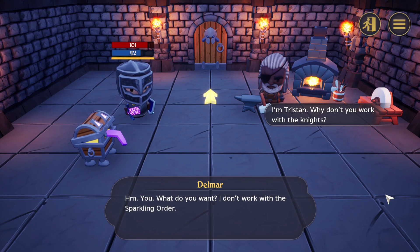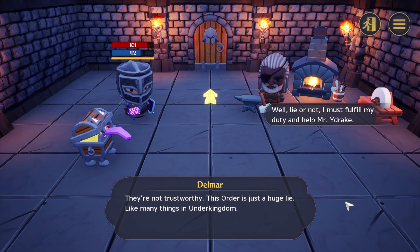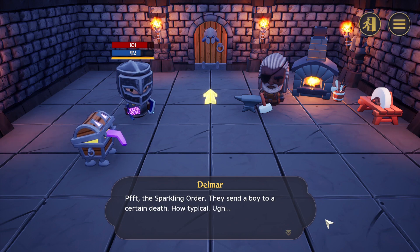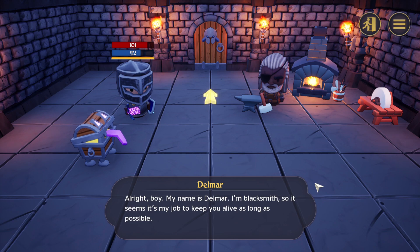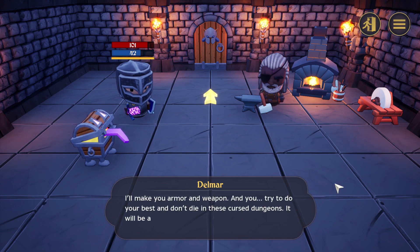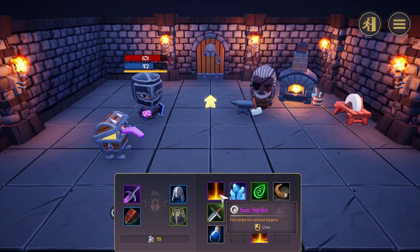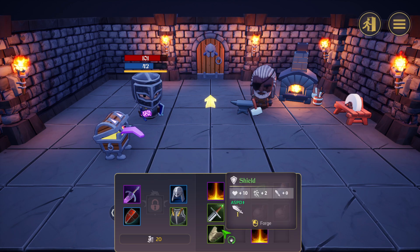Forging — upgrade. Oh, hello. Delmar. 'What do you want? I don't work with the Sparkling Order.' 'I'm Tristan. Why don't you work with the Knights?' 'They're not trustworthy. This order is just a huge lie, like many things in the Under Kingdom.' 'I must fulfill my duty and help Mr. Wydrake. I was sent here to help him with the exiles.' 'The Sparkling Order sent a boy to certain death — how typical. Alright boy, my name's Delmar, I'm a Blacksmith. It seems it's my job to keep you alive as long as possible. I'll make your armor and weapon, and you try your best and don't die in these cursed dungeons.' Okay, free stuff. Why do we have currency though?